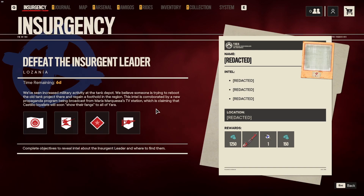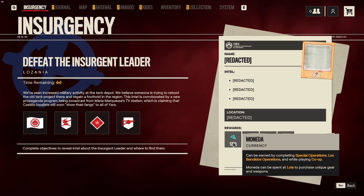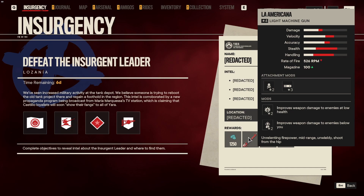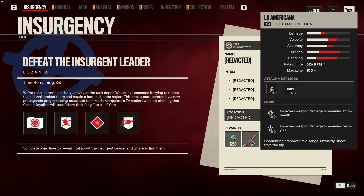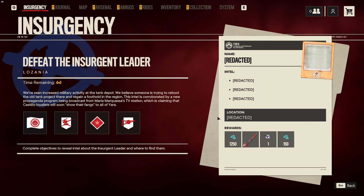In terms of insurgency rewards, I'll hover over each objective so you can see the rewards. If you complete the entire insurgency you get 1250 Moneda, one special ops key, 150 Moneda, and the La Americana light machine gun. I feel like this weapon may have appeared as an insurgency reward before, back near the beginning. In my opinion it's not very good — it has poison rounds and no suppressor, which isn't ideal. It needs armor-piercing rounds and a suppressor to be worth using. It does improve weapon damage to enemies at low health and to enemies below you, but without armor-piercing rounds I don't think it's that good.